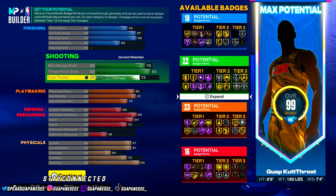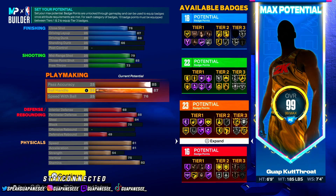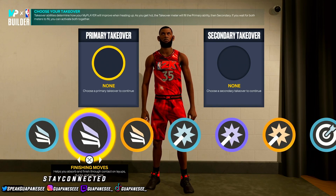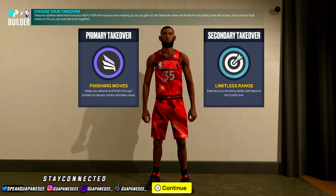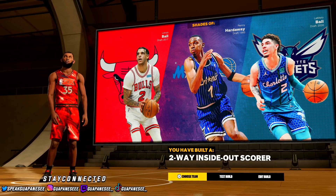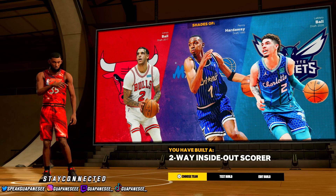You finish out with 18 finishing badges, 22 shooting, 23 playmaking, and 16 defensive badges. This is a straight KD build — who's stopping you in the rec or the park? This build really goes crazy. For takeovers, choose Finishing Moves and Limitless Range. Your player's style inspirations are Lonzo Ball, Penny Hardaway, and Melo Ball — build name is Two-Way Inside Out Scorer.